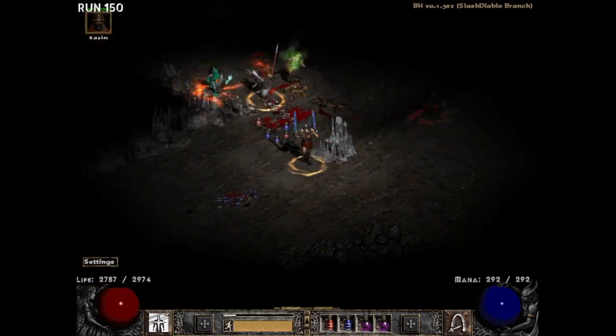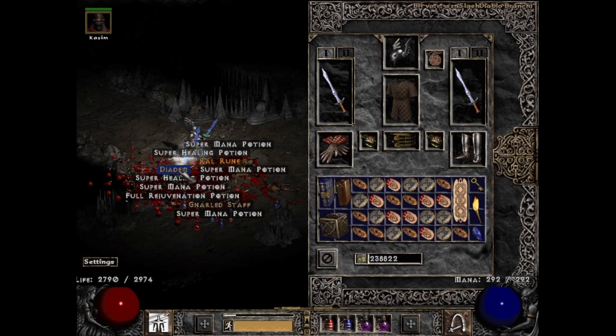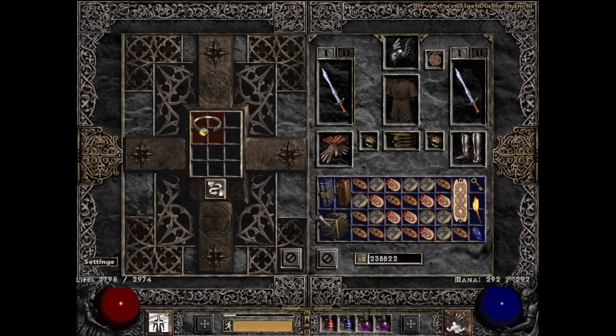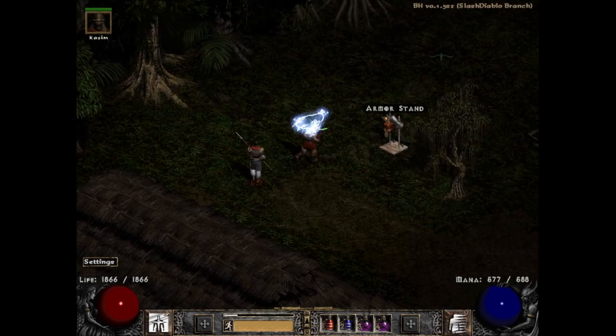On run 150 we get to the biggest drop of this video yet. A fallen dropped me a unique diadem — my second Griffin's Eye. Not as good as the first one at all; it literally has the worst possible negative lightning res and is one off of anti-perfect lightning skill damage. But it's okay because it's a Griffin's — one of those iconic items that you can't help but feel happy about finding, even if it turns out to be crap, just because of how rare and still useful it is.